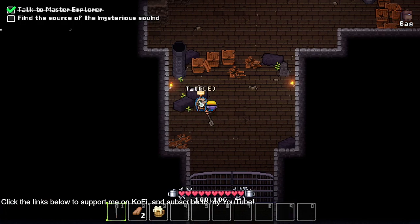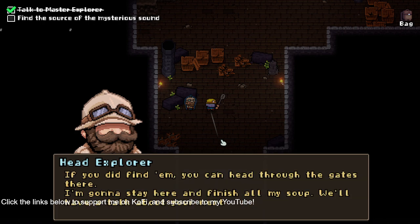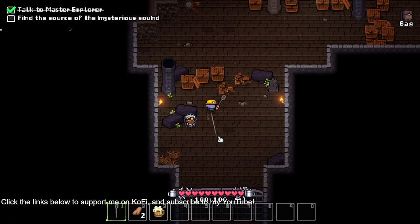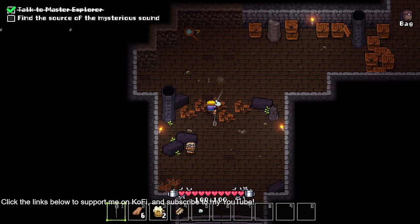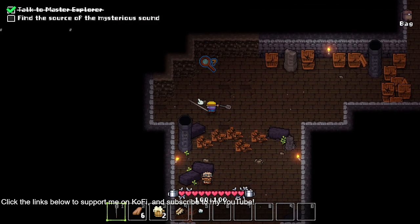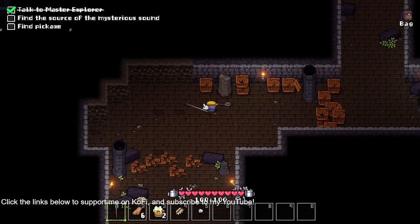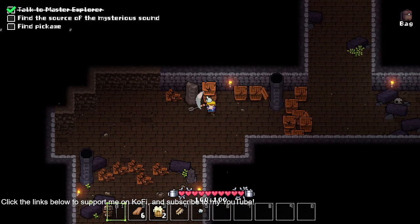Interesting. We just get more stout. Look at these little tiles, let's inspect. You can dig through most of the walls, but you can only do that with a pickaxe equipped — not a ladle, not a soup ladle? Find the source of the mysterious sound. Find one and dig through this wall to see where it leads.